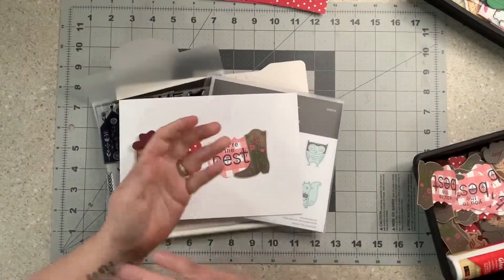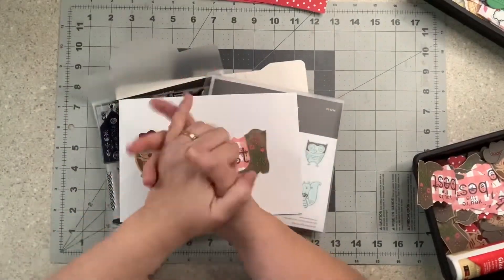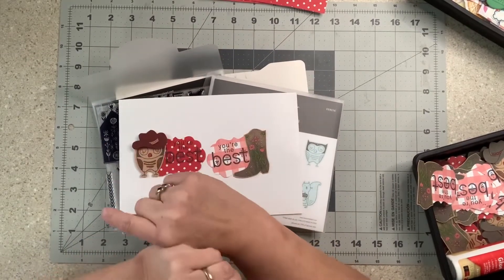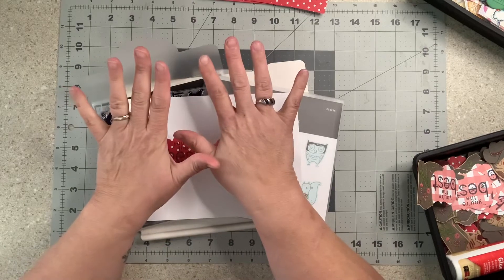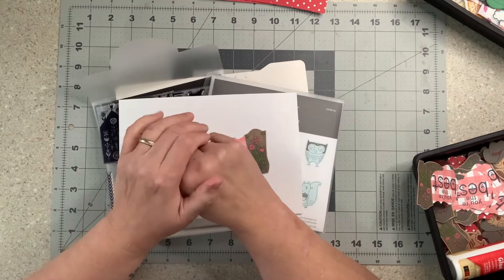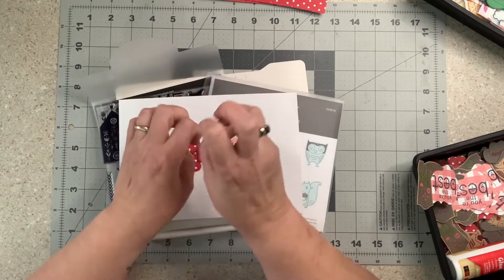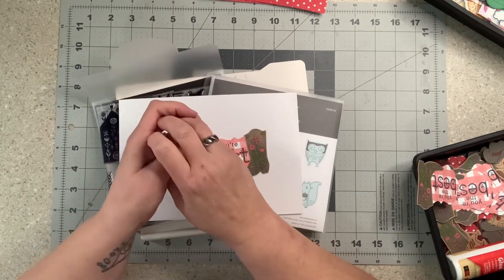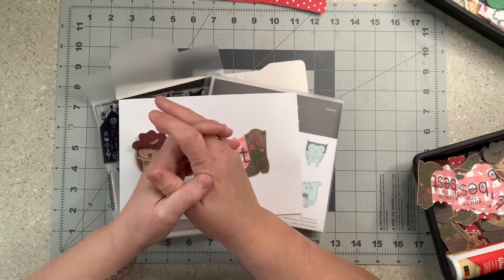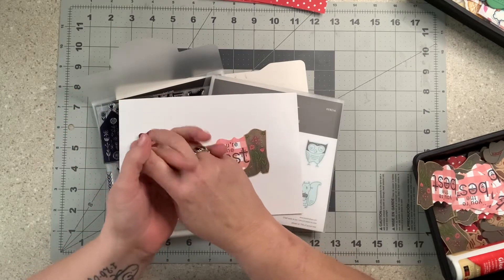Hi everybody, welcome to my little corner where there is no wrong way to play with paper. Today we are going to make embellishments for the Love RTS swap. Every week I organize a mini swap in the Facebook group Love RTS, which is a group that follows Janet Madison — she is the creator of RTS scrapbooking.